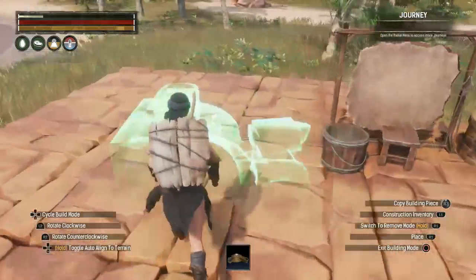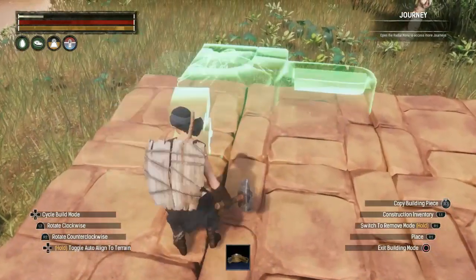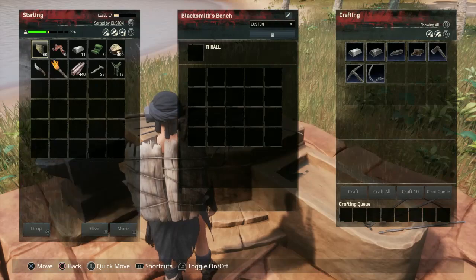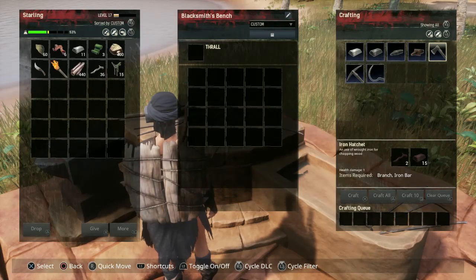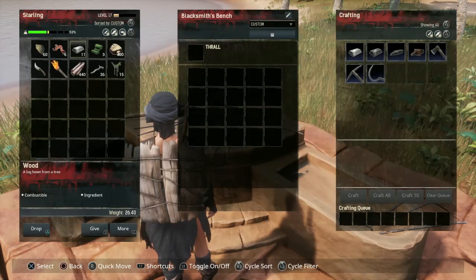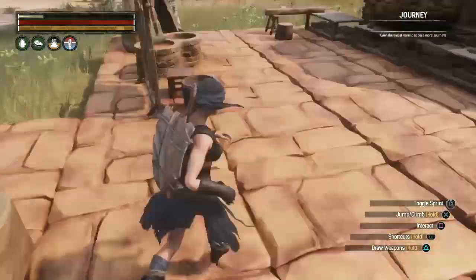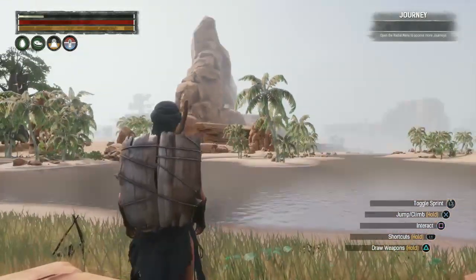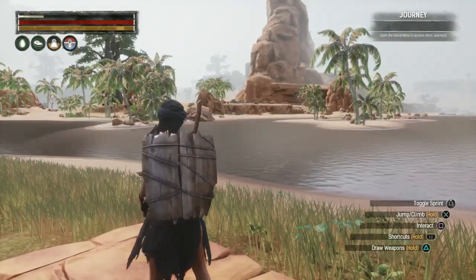Now let's build the blacksmith bench — we'll put it right over here. Excellent! We now have new recipes and can make iron reinforcement and iron tools. The first thing I want is an iron pick — it takes some branches and iron bars — but I'm four units short to make it. Looks like I'll have to make another return trip to gather ironstone, but I know some iron nodes on a safer route.